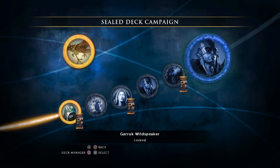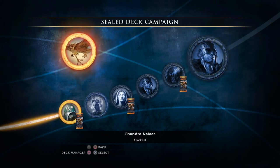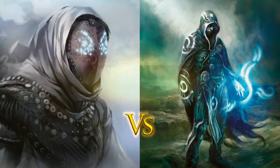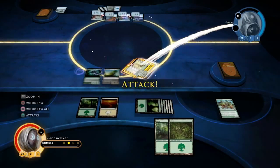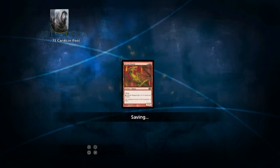That brings us to the sealed campaign itself. You'll face off against five enemy decks using your newly created sealed deck. Each deck will represent a colored mana, so you'll go against a Liliana-type black-themed deck, you'll go against a Jace deck, and beating those will give you access to three more booster packs, which you can then add and use to fine-tune your deck.